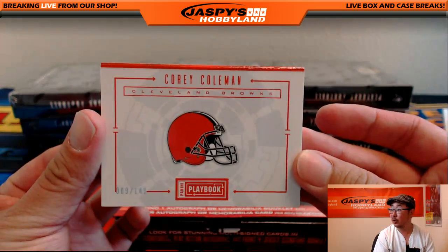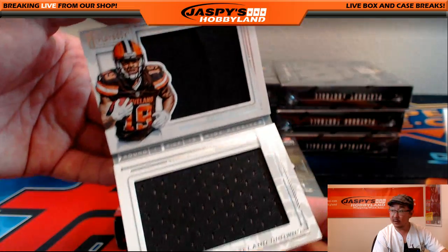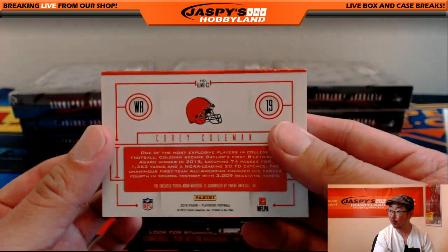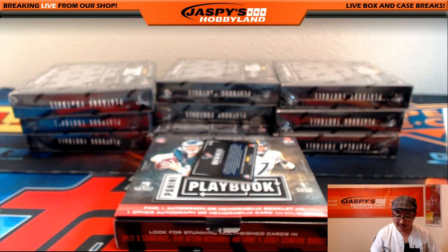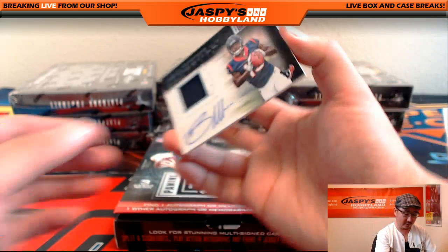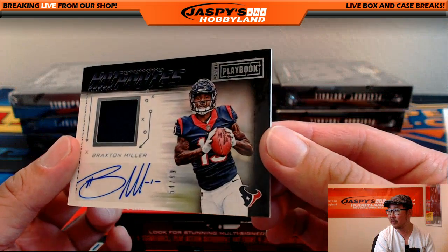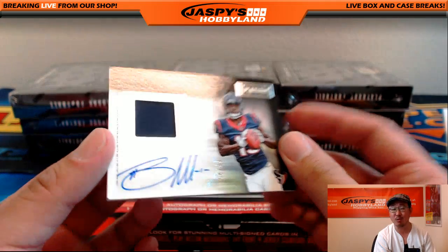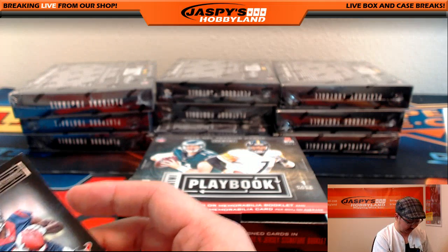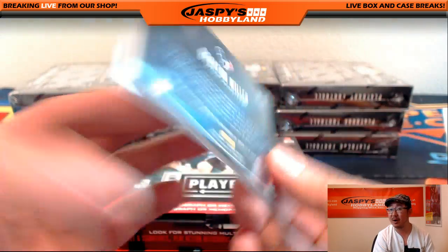The book is Corey Coleman, 009 out of 149. Nice dual relic. Poor Corey Coleman breaking his hand just as he seemed like he was starting to break out. Cleveland Browns — had to go to Chris Orlando. Nice Braxton Miller jersey and auto, hot routes jersey auto, 54 out of 99. Hot routes going to Joel Redman with the Texans.